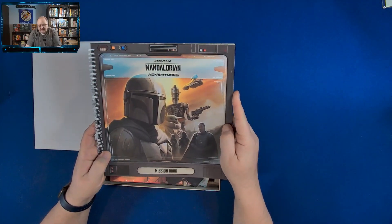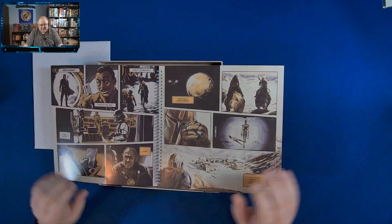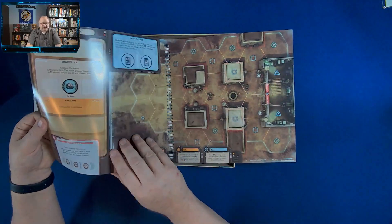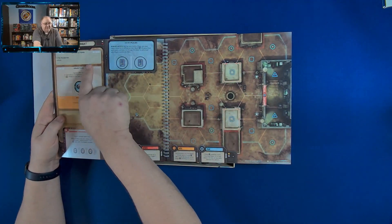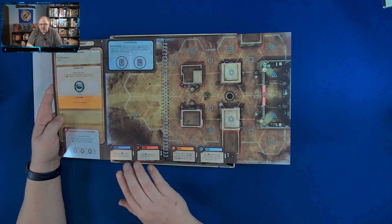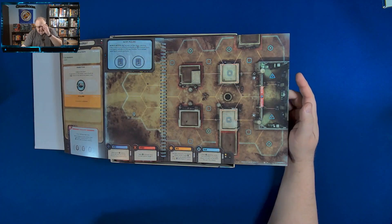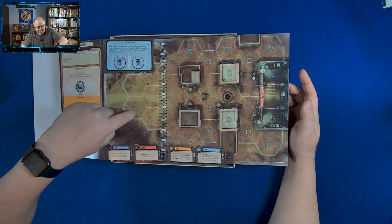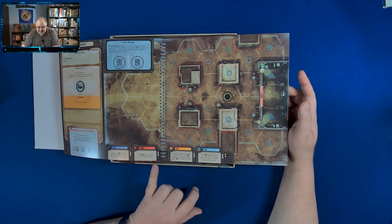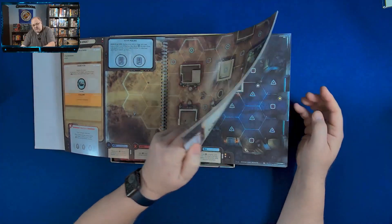Here's your mission book — it's spiral bound. The interesting thing is there's a comic book type story between each mission that sets up the next one. You'll have some explanation, some rules for the map, objectives, and how you can fail. It has little spots telling you where to put certain tokens on the map. I think you start your characters right over here, and it's got information about moving, attacking, Intel, or plan — those are the four things you have abilities to do. Then you go to the next section, which is another comic, and then it opens up to another map.